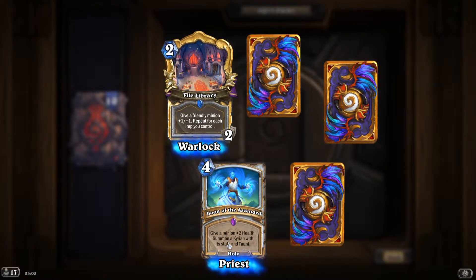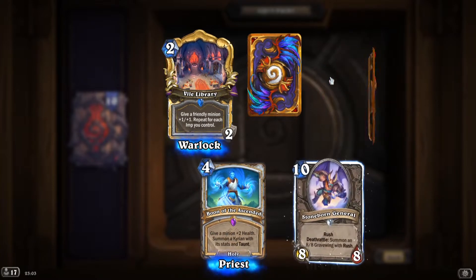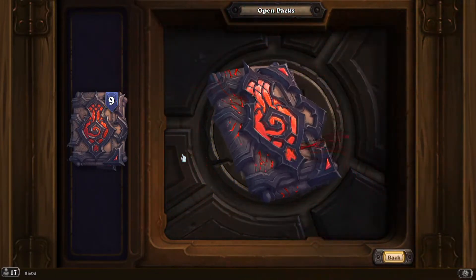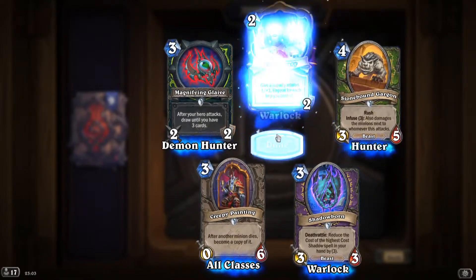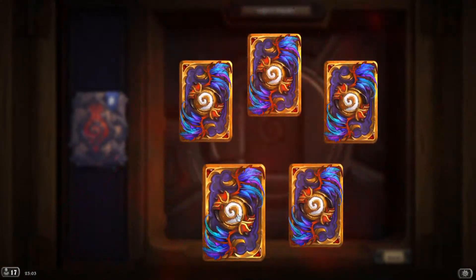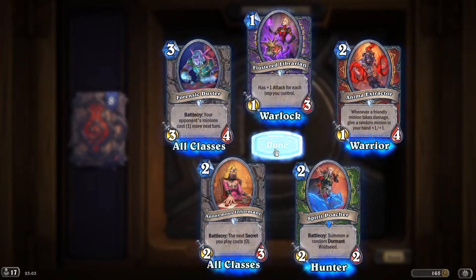Almost done — I wonder how long this video will be. 'Boon of the Ascended': give a minion +2 health, summon a Kyrian with its stats and taunt. If I get at least one more epic, I'm gonna be happy.